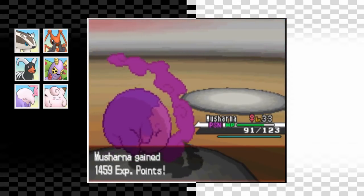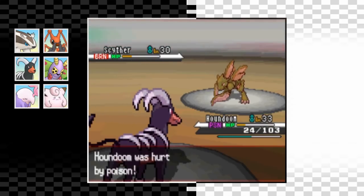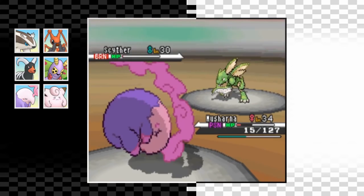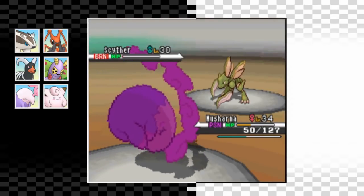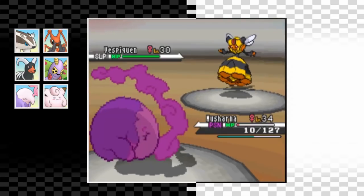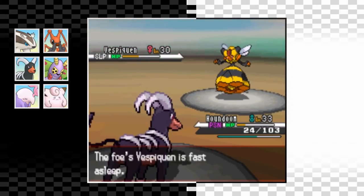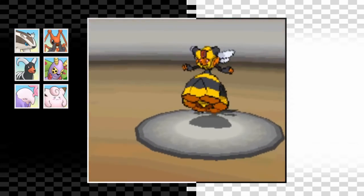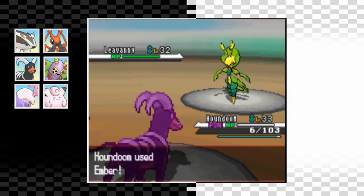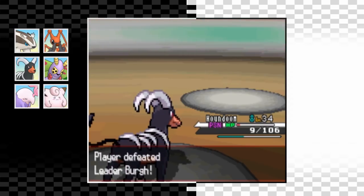Scyther is up next so I swap back into Houndoom - he hits us with a really powerful Aerial Ace which we just hang on from, then hit back with an Ember for a burn. I swap back into Musharna as the burned Aerial Ace hardly does any damage, and burn damage leaves Scyther on a sliver. Musharna tanks a Struggle Bug with 11 health and I go for Moonlight to recover, then burn damage takes Scyther out. Next up is Vespiquen - we survive a Struggle Bug with just 10 health and put it to sleep with Hypnosis, but we go down to poison damage. Houndoom finishes it off with Ember, and the final Pokemon falls to a four-times super effective Ember. Third badge earned.